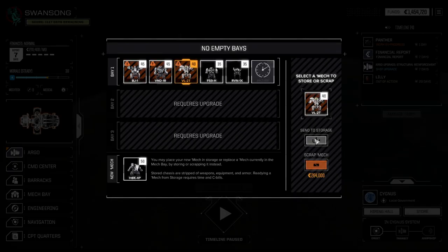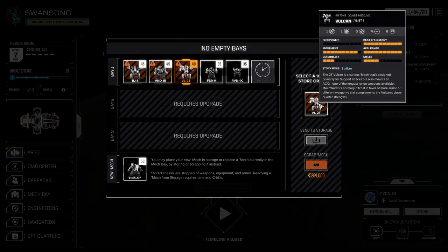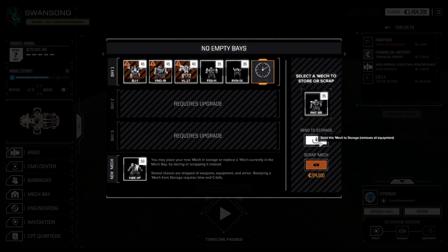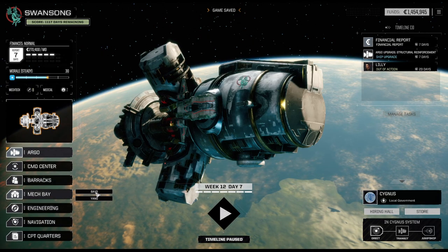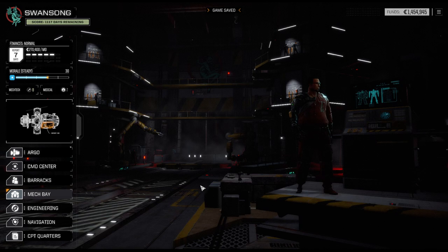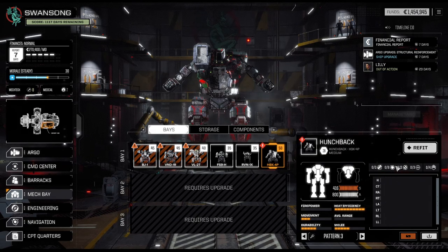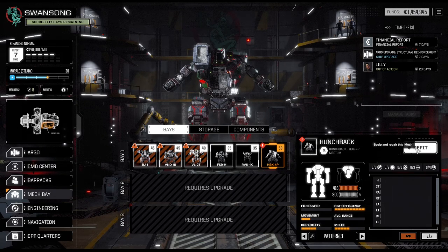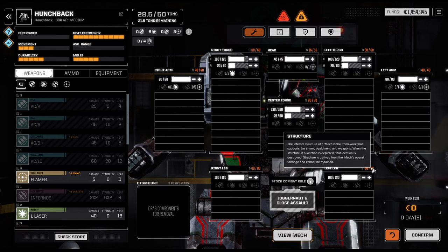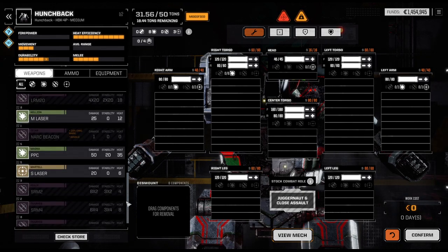We cannot put the Vulcan back because it's too badly damaged, but we can put the Panther into storage. We got a new toy to play with — Hunchback 8, energy hard points. That's why that guy hurts so bad. That's a great brawler, almost at the upper weight limit for a medium mech.